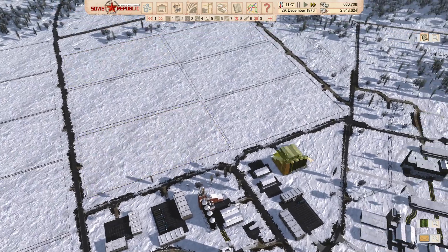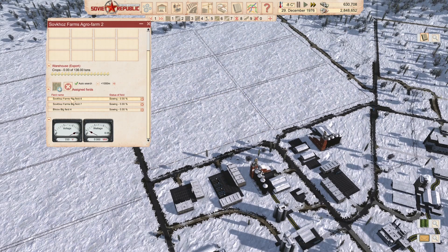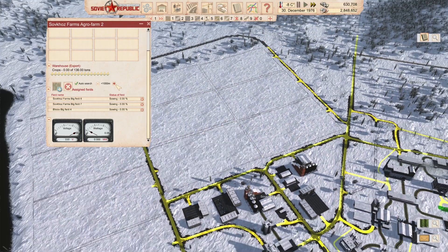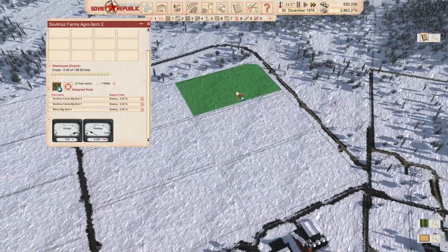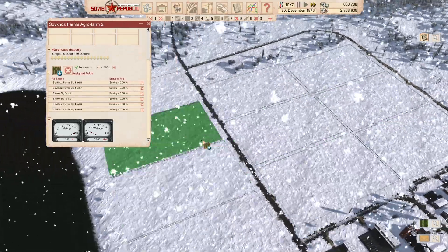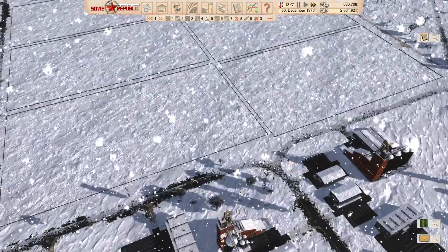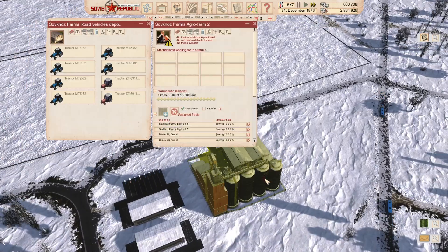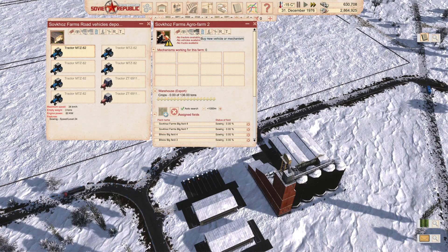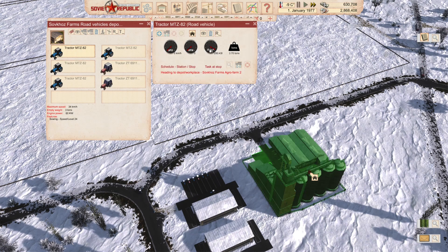It is now winter and our roads are fairly well kept clean of snow. I've added this extra agro farm and we can see which fields it picks up — right next to us. Let's make sure we assign all these fields — those, those, those, this one, this one, and this one. All of these fields are now assigned, seemingly to both of them. What we'll do is move these tractors — grab all of them and move them next door. The construction here didn't finish until very recently.